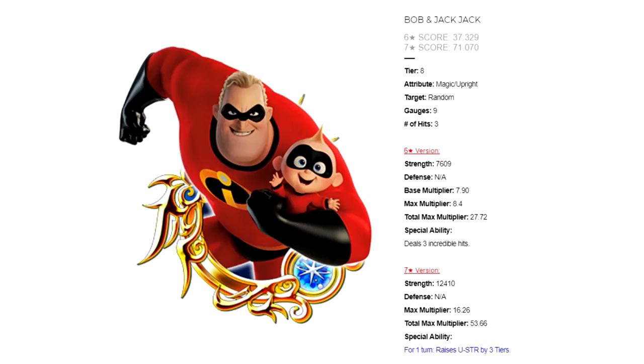Okay so Bob and Jack-Jack is a magic upright medal, tier 8, random target, costs 9 gauges, does 3 hits. His 6-star version has a total max multiplier of 27.72 and his 7-star version has a total max multiplier of 53.66.